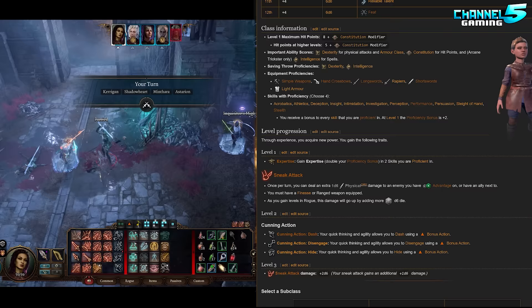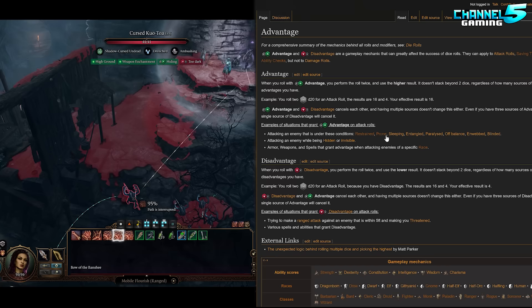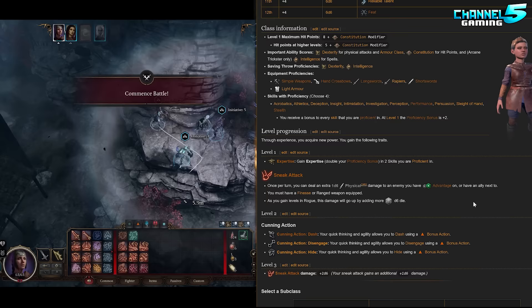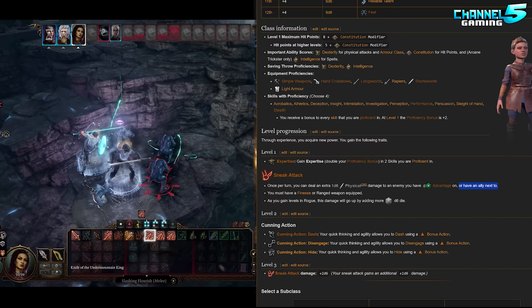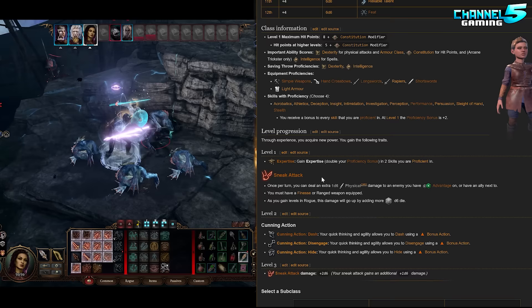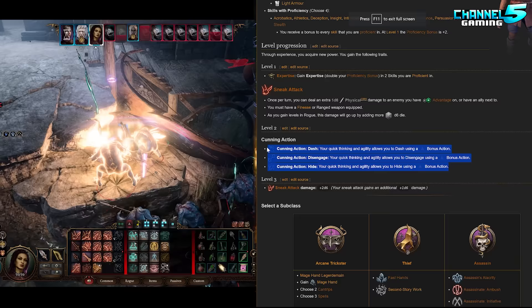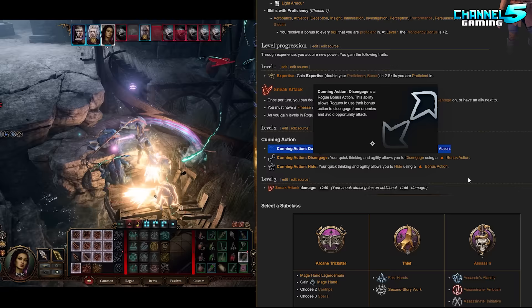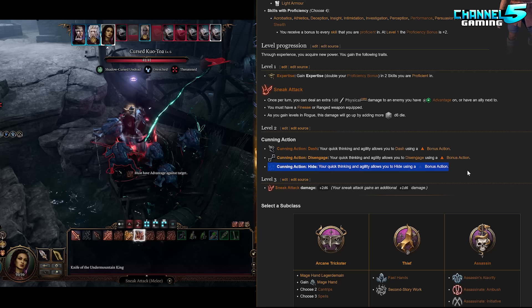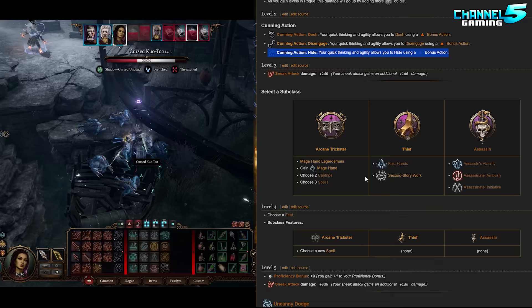One thing some people don't know about Sneak Attack is you don't just have to have advantage or use it from stealth. You can open from stealth — you'll surprise enemies, effectively make them lose a turn and give them disadvantage on saving throws. But if you have advantage, say the enemy is knocked prone, sleeping, entangled, paralyzed, or blinded, you can still use your Sneak Attack. The best part is that all you really need to do in a normal turn is have an ally next to the enemy — the Rogue can then come in and Sneak Attack. Sneak Attack works in terms of teaming up on an enemy, so you always get value out of it. At level two, you can use your bonus action to Dash or to Hide for a defensive edge.